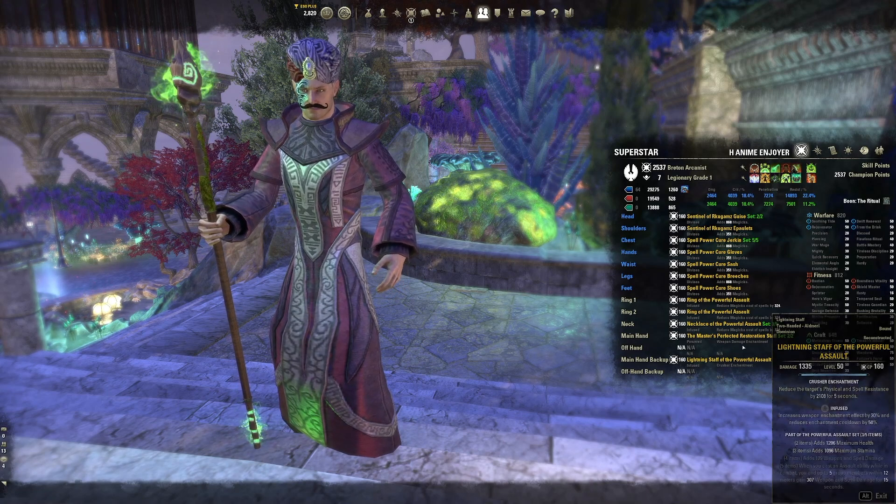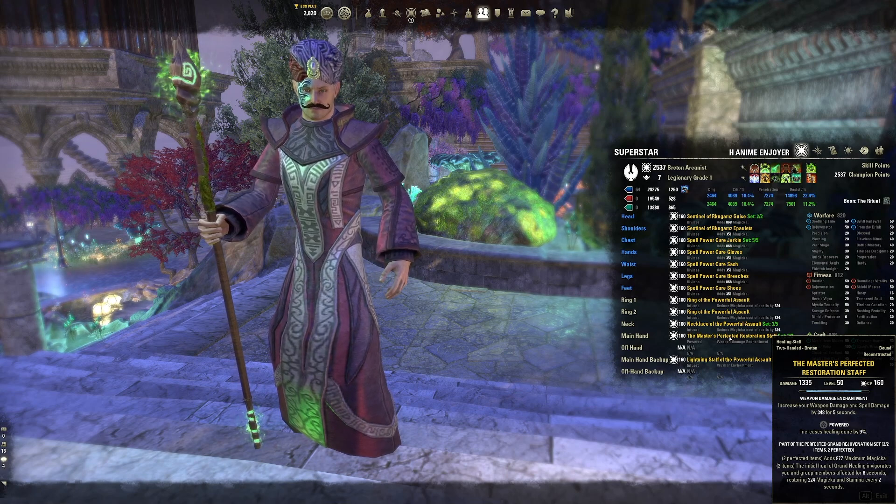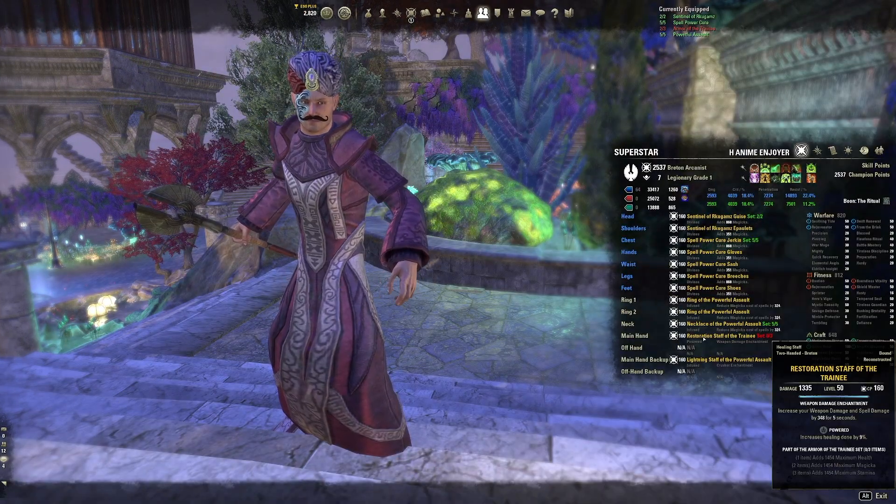For the front bar, obtain the master's restoration staff from dragon star arena, which helps your group sustain. Use powered as the trait for more healing, and berserker (weapon damage) as the enchant, which will also increase your healing. The staff does not need to be the perfected version. If the master's staff is too difficult to obtain, you can buy a restoration staff of the trainee from a guild trader as a placeholder until you can get the master's staff.